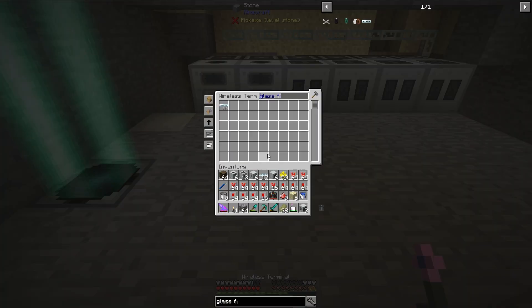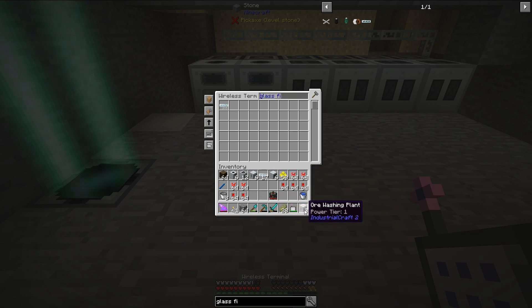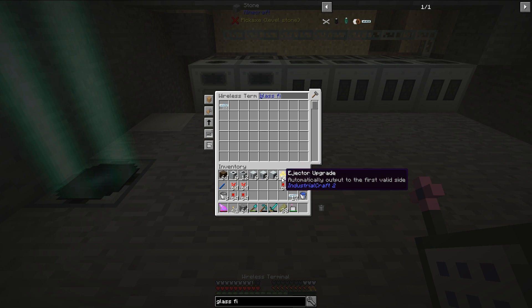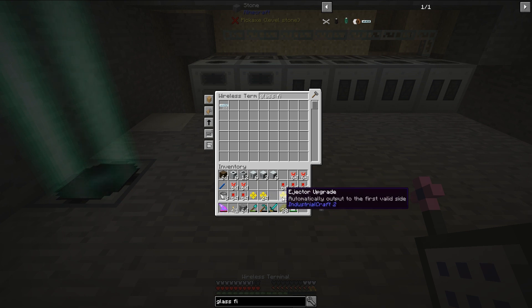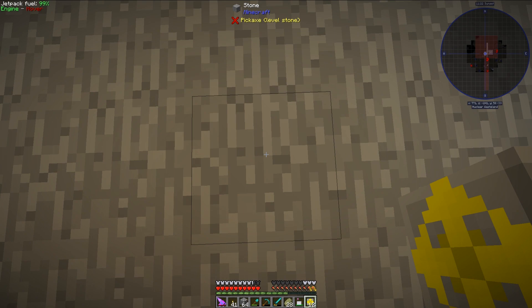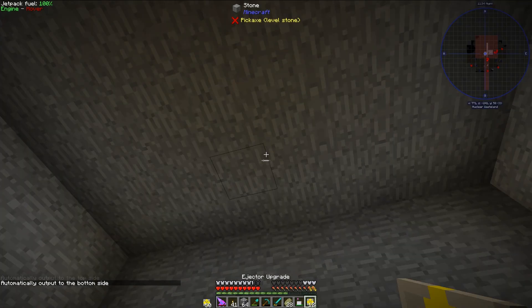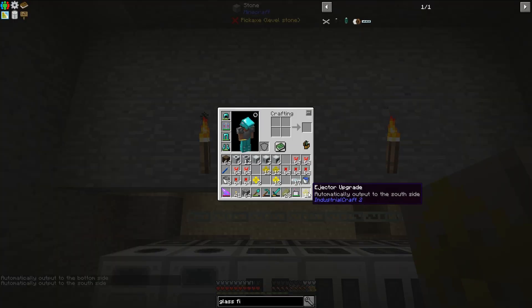The next thing I need to do is set up some of my upgrades. Let me clean up my inventory a bit. I need to configure these ejector upgrades – by default they automatically output to any side, but we can actually change this. I'm going to need 12 for each. I'm holding left shift and right clicking; by doing that I will automatically output to the top side. Let's set these to automatically output to the bottom side, and then the south side and north side.